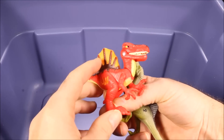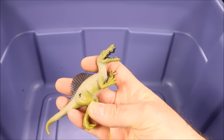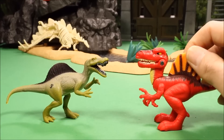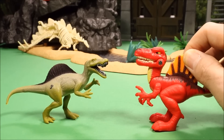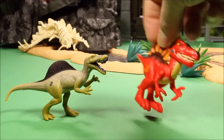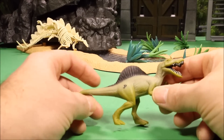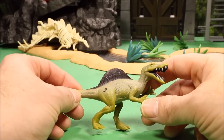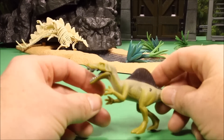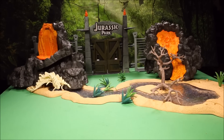And then I have a couple of little Spinosaurus dinos. This one is a Spinosaurus from Jurassic World — his action feature is that if you push him down he bobs his head and opens his mouth. And then this is a small one from Jurassic Park, from the Dino Hunter series — they usually come with a small figure in the package.